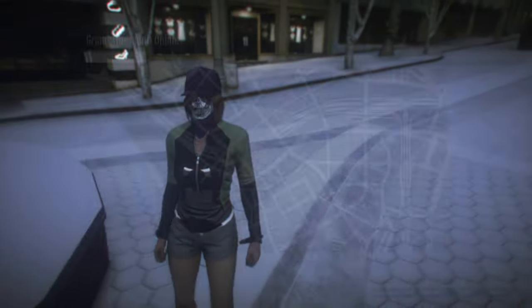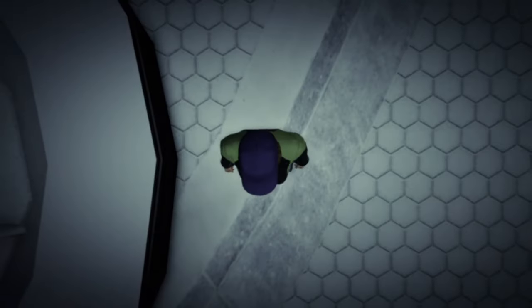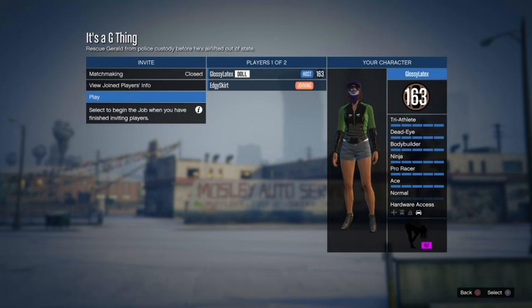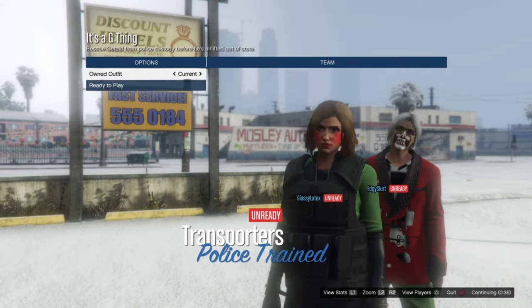If you added any armor, start up the missions to merge the outfit. Make sure the clothing is set to player owned and have your alt or friend join. Once you're able to merge your outfit, go right then left and the armor should merge on. Then hurry up and go to your apartment to save the outfit.